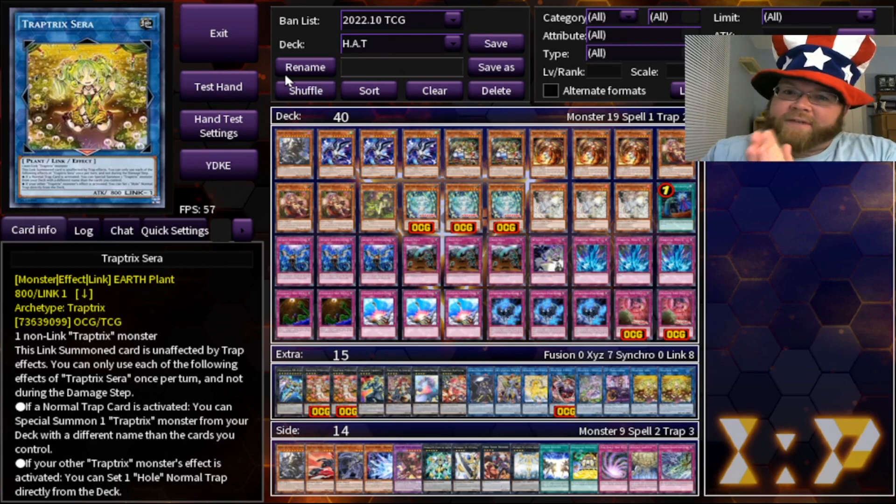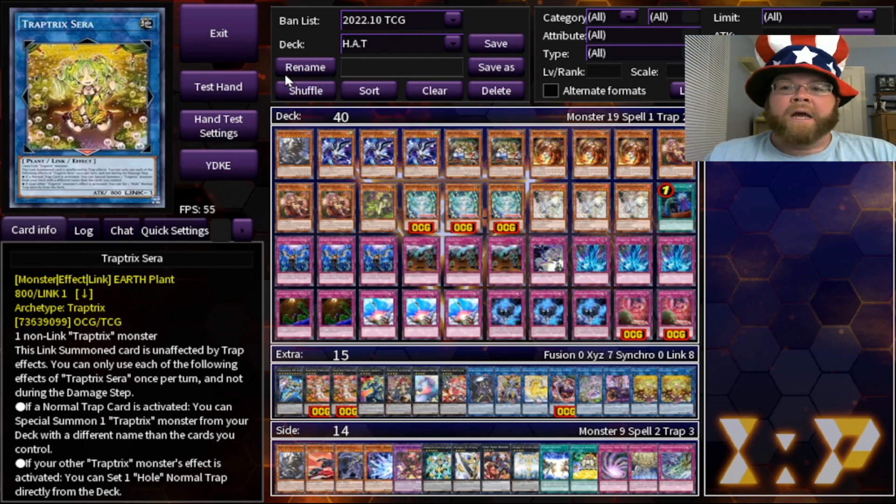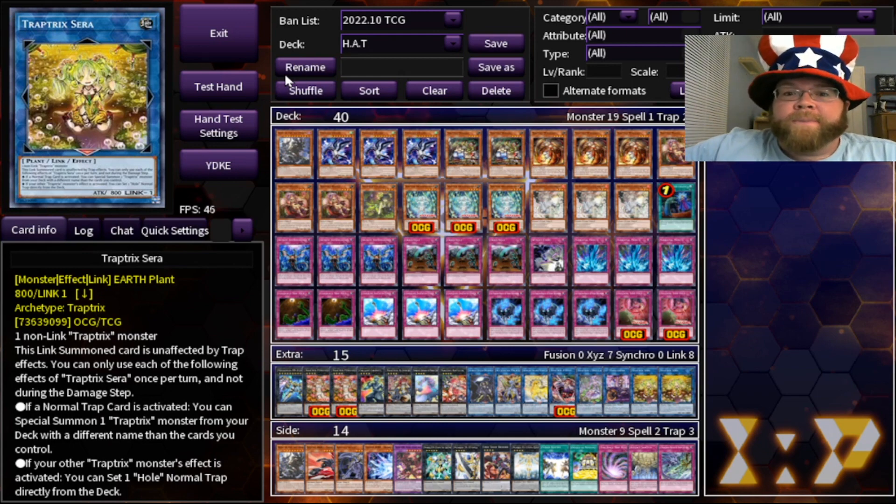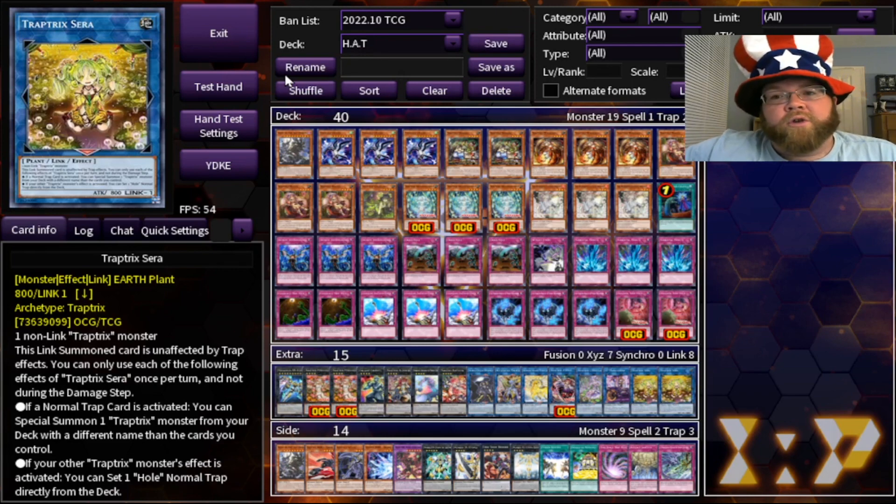Despite the name of the deck, we're actually taking a look at a more or less pure Trap Tricks build. We'll do the HATS version another day — that one's going to be pretty crazy, all the whistles and fizzles if you know what I mean. But for now we're taking a look at Trap Tricks as they are, to see the baseline power of Trap Tricks that just goes through the roof if you put anything else with it.